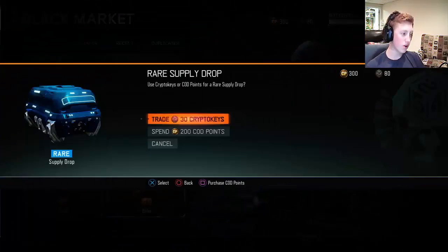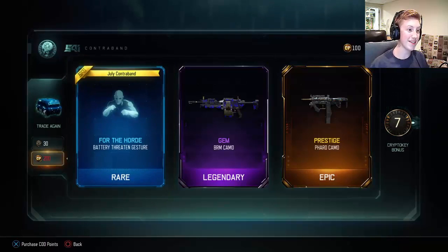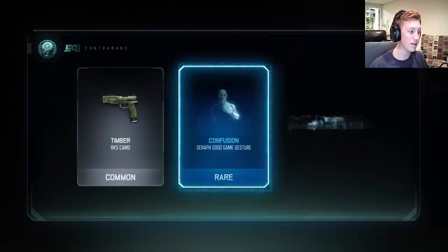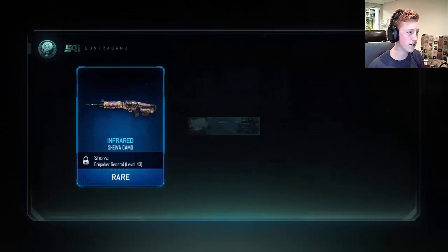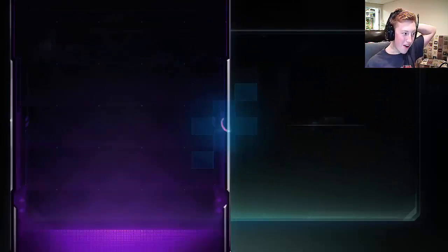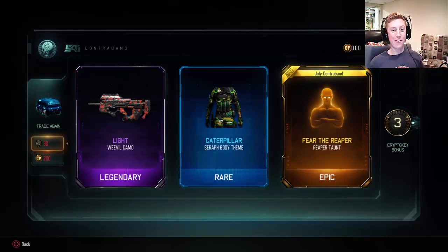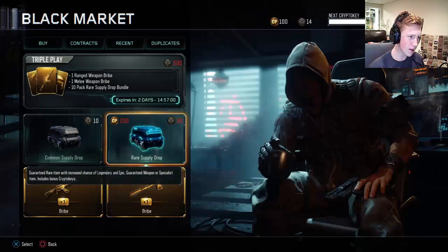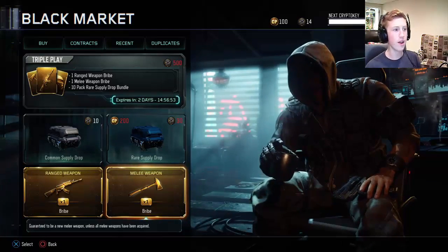I'm going to go ahead and open the rare supply drops first so I can see what I get before going to the guaranteed ones. I opened one with crypto keys — I actually meant to do that to use up those last COD points. Wow, I can't believe we got the Banshee and the DBSR-50 without even opening the guaranteed one yet. Oh yes — we got the Reaper one! I really like that one, that's like my second favorite. I like the Battery one — that's probably my third favorite. My number one favorite is the Nomad one, which is kind of weird because I don't like Nomad for anything else, but I do love its epic taunt.